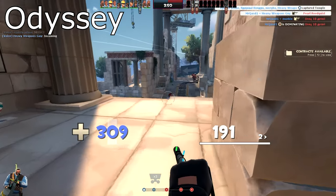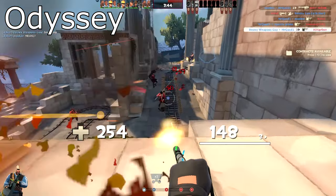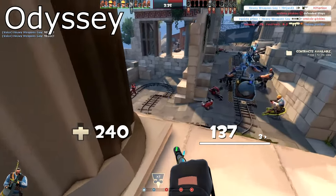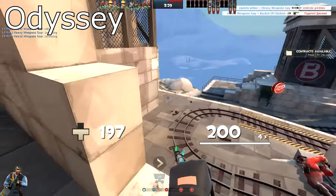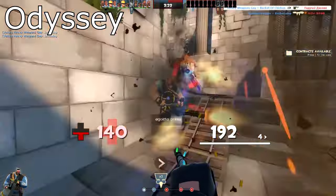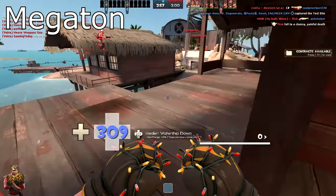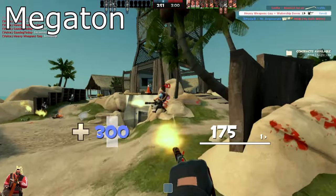Next up is Odyssey, a very beautiful map with an extremely interesting layout set on an isolated Greek island full of ancient ruins — deemed the perfect place for RED to excavate marble. BLUE's mission is to deliver a payload downhill and under the marble cutter to destroy its saw blades. The only problem is that with all the white marble, there's a lack of team coloration, but with all the creativity that went into it, I cannot give it lower than 8.5 out of 10.